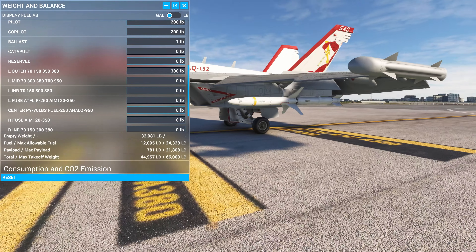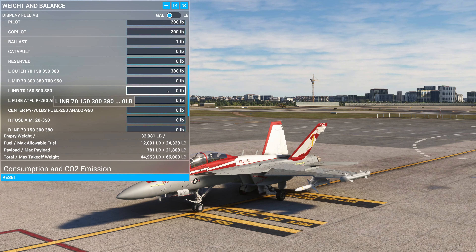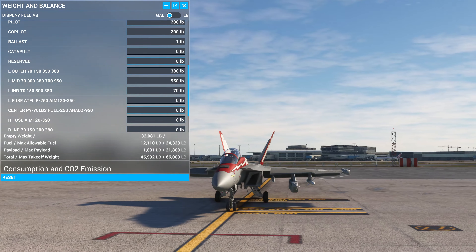Someone can write a comment — I'm not great with missile recognition. On the mid station, 70 gives you a rack. At 300 you get a fuel tank, 380 gives you the same missile as before, 700 gives you two AIM-120s, and 950 gives you an electronic warfare pod, which we'll fly with today.